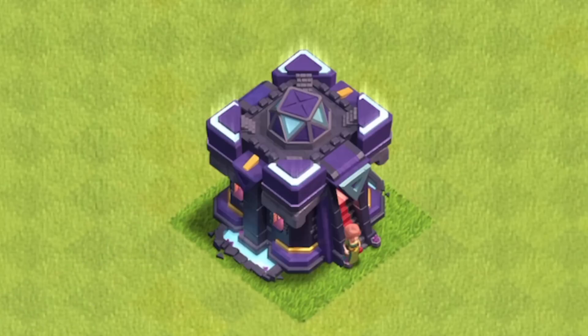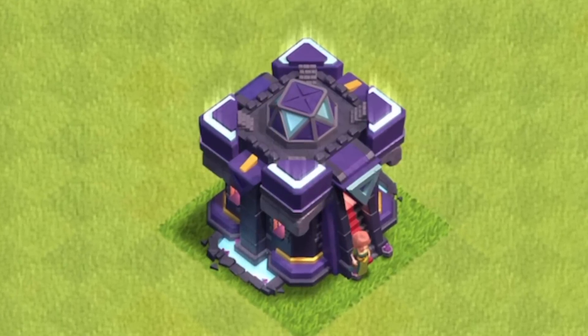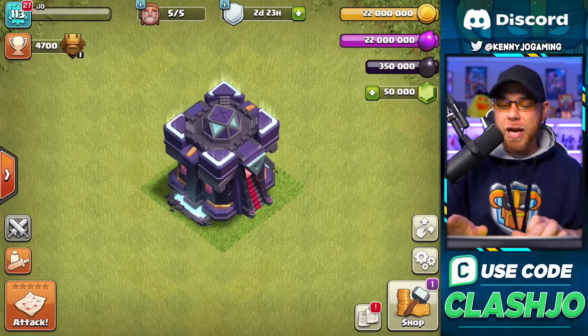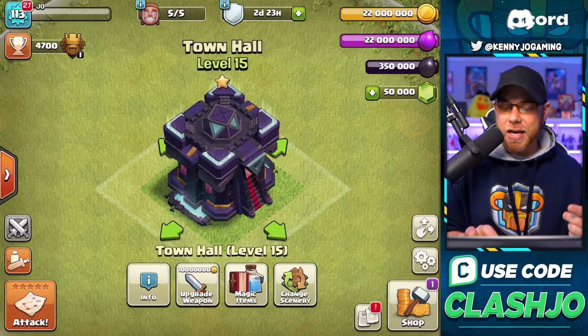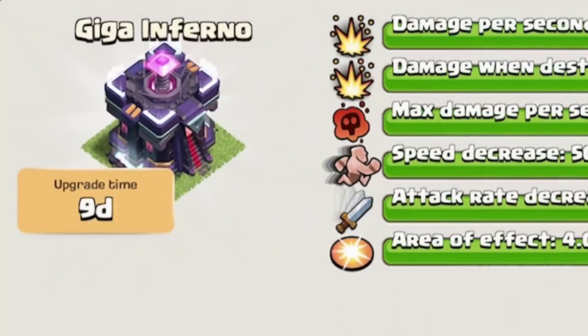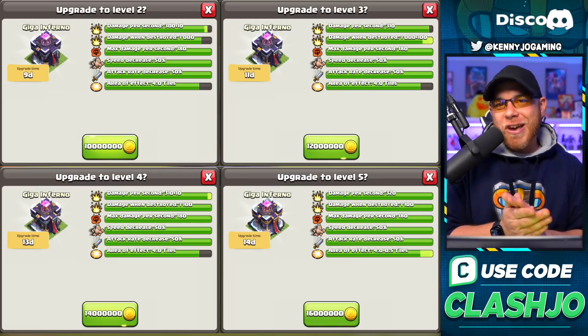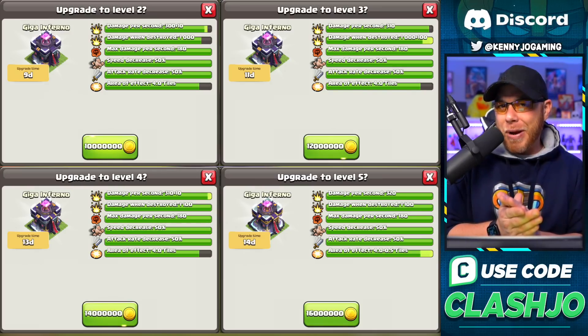Have those books and hammers ready because there's a bunch of new levels to tell you about. Town Hall Level 15 is a magical themed Town Hall level, and it's upgradable much like Town Hall 13 and 14. The weapon itself will remain the Giga Inferno Tower. The Clash team is trying to avoid the Town Hall becoming too overpowered, so instead of giving you all the stats individually, I've placed them on the screen for you to compare.